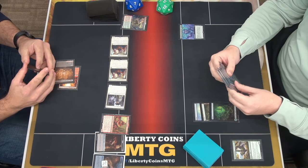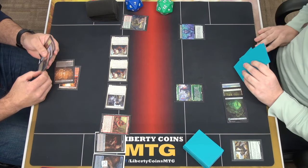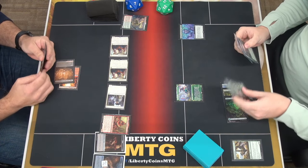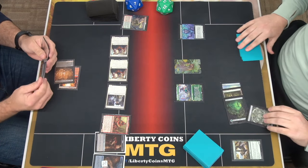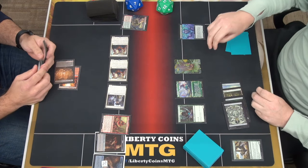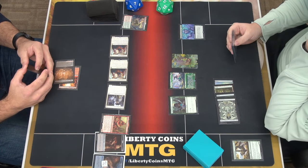Untap. Draw. Three mana, play a Scoot Swarm. Trigger — gets 2-1-1 counters. Play land for turn. Create an insect — trigger, gets 2-1-1 counters. Tap a land, play a land of war elves — trigger, gets 2-1-1 counters. I don't know how much the 3-3s help me out. Pass turn.